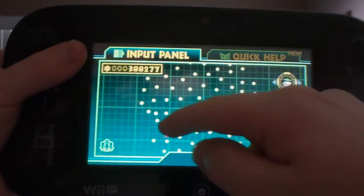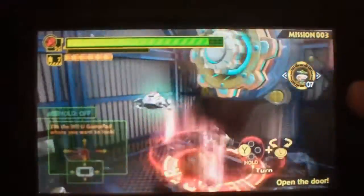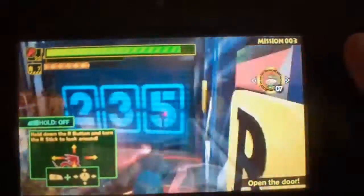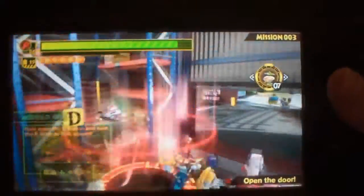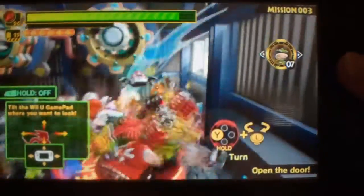The Wonderful 101 also makes some interesting uses of the gamepad screen. Sure, you can draw out the Unite Morphs on the screen, but the usage doesn't stop there. Throughout the level, sometimes you'll be required to go inside of a building, which will then give you a view of the inside via the gamepad screen, which is pretty cool. You'll have to work with both the TV screen and gamepad screen in tandem with one another to conquer certain areas, though I did notice the camera can get a little wonky during the gamepad parts.